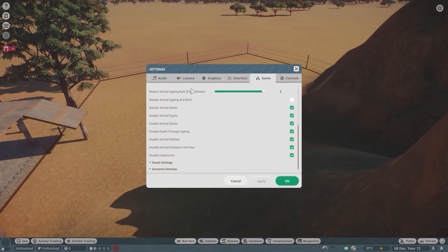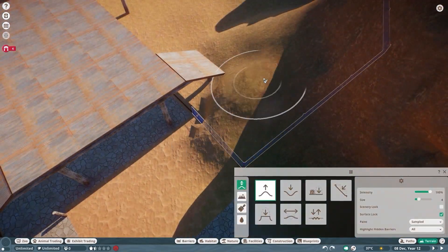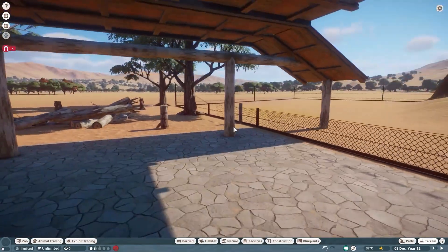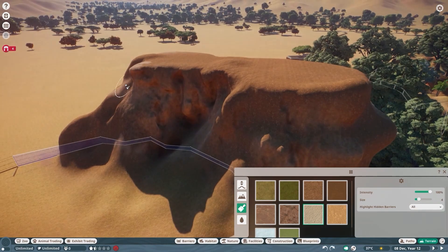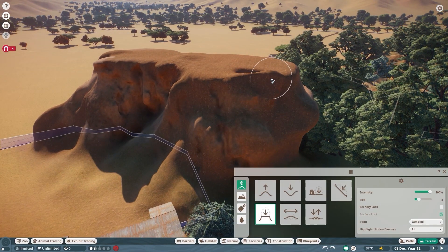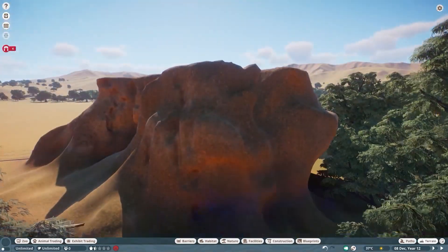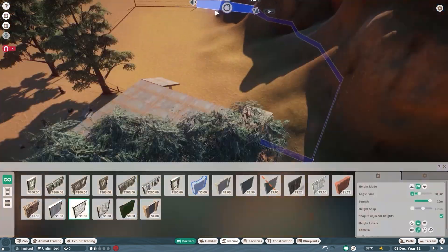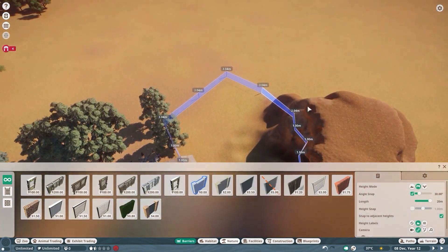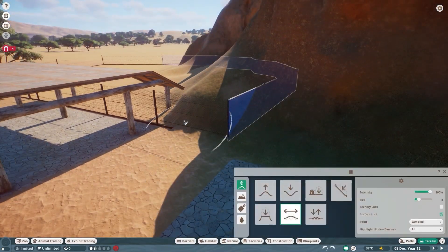This is not going to be a particularly big habitat. I felt that if it expanded too far to the left, away from the rock, you'd lose the impact of the rock. The kangaroos wouldn't hang out nearby, and it would lose that real-life snapshot quality, which is the theme — taking this real-world snapshot and integrating it into Planet Zoo. So I kept it short and sweet. The kangaroos aren't going to have tons of space, but I won't flood it with kangaroos — probably just three of them.